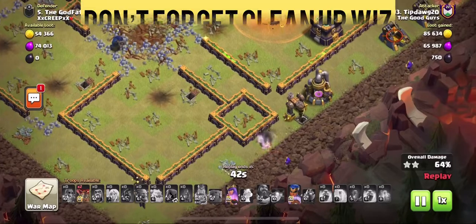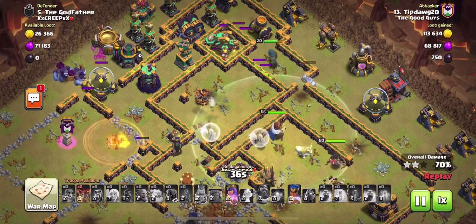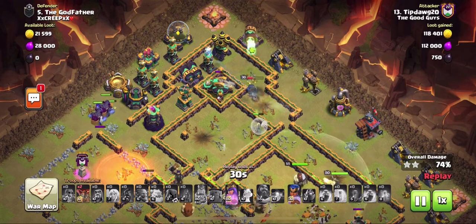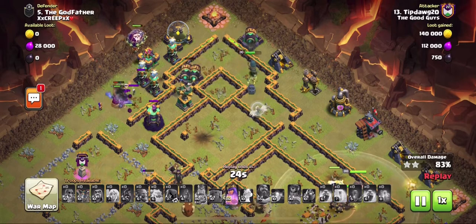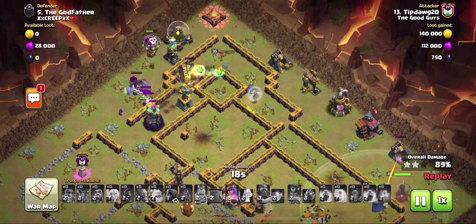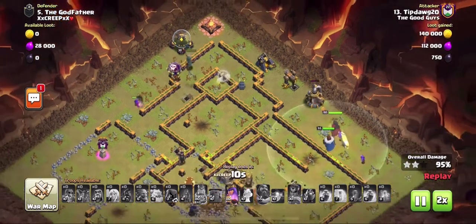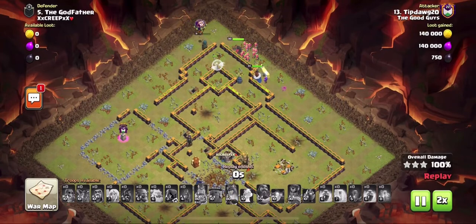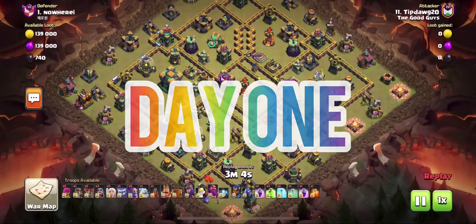I put my RC down on that cannon, which had the double purpose of being able to target the town hall if it didn't go down. Don't forget your cleanup wizards — I've had many attacks time-fail because troops missed buildings on initial entry. I waited for that air defense to go down, dropped the last two loons I had on hand, and then it was just cleanup making sure all buildings were taken care of. This was actually my fifth triple of CWL.